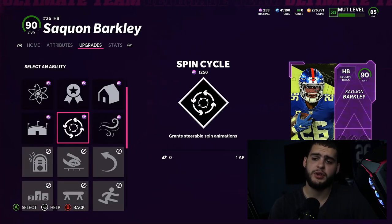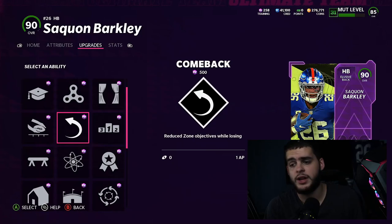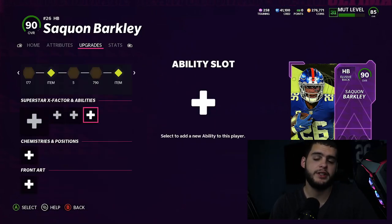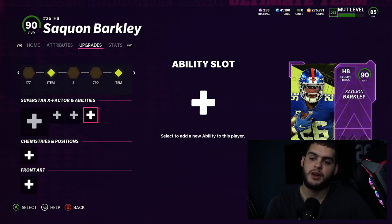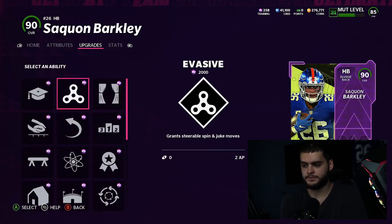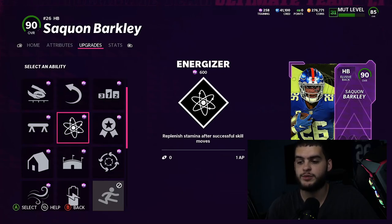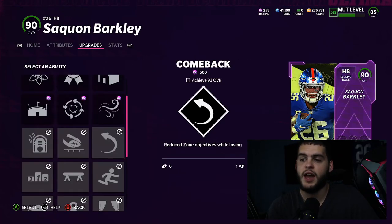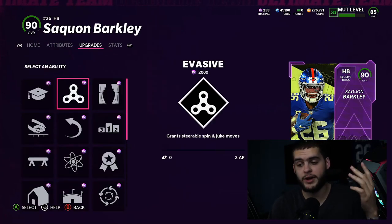Next there is ability slot one, two, and three, if they're high enough overall. Ability slot three is going to contain their best abilities, slot two will be their second best, and slot one will be their worst. You want to be strategic when putting abilities on, because sometimes they'll get abilities in two slots but not one. For instance, evasive is jukebox and spin cycle in one. So instead of going and putting spin cycle on for 1,250 and then jukebox in the third slot separately, you can just buy evasive and it will be a two-for-one.